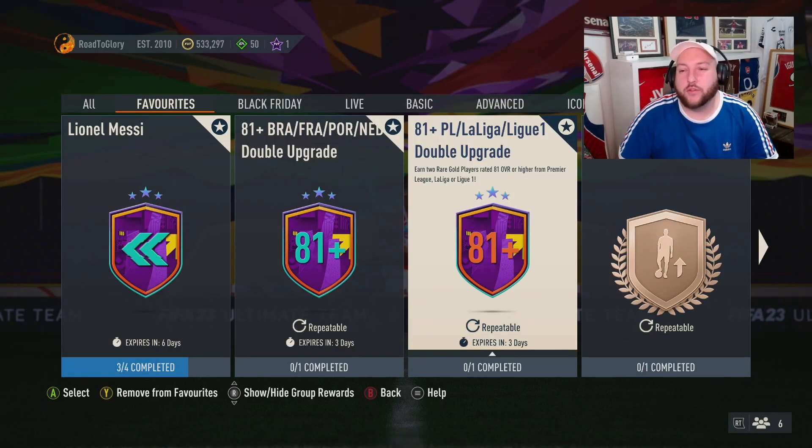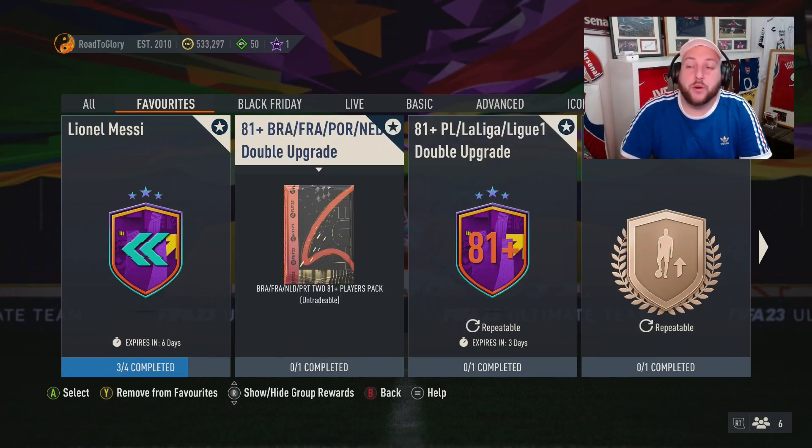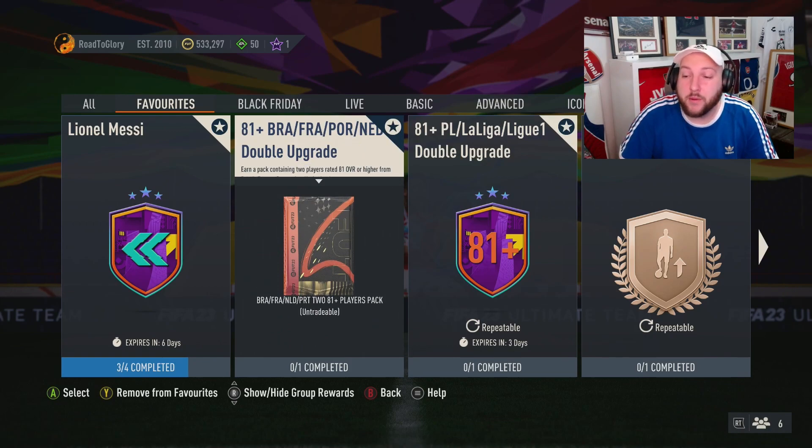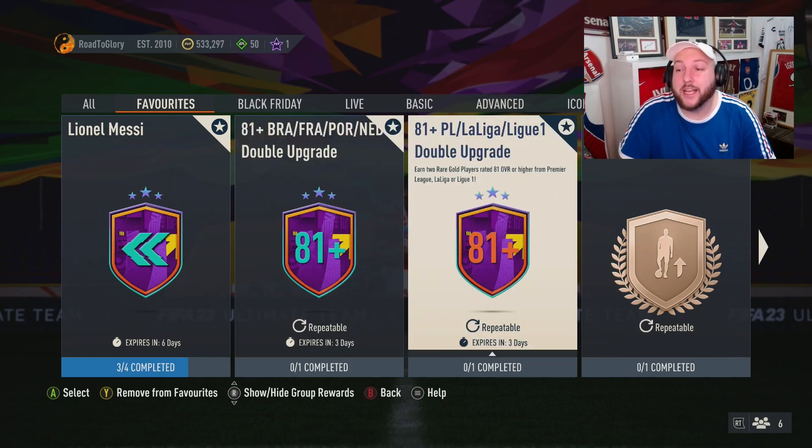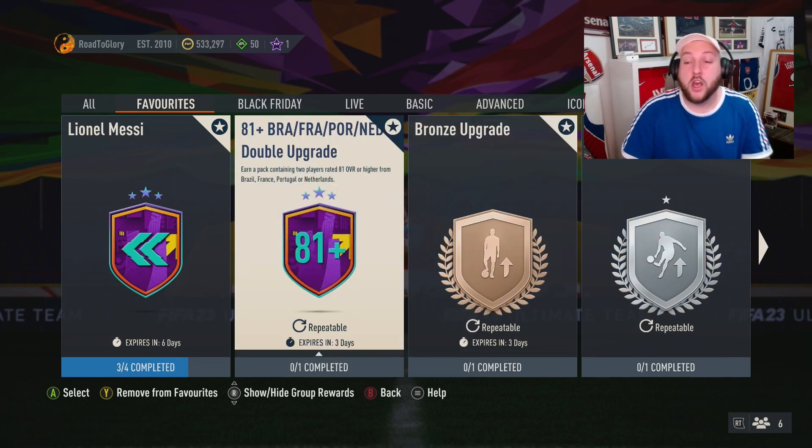Today we're going to be looking at how to craft or grind the 81+ Brazil, Portugal, France, or Netherlands double upgrade. This method would work the same as doing the Premier League, La Liga, Liga — we're not going to do that today, but use the same idea behind it. The reason why we're doing this is because you've got a chance of packing an icon in these, whereas the league ones are obviously just special cards.